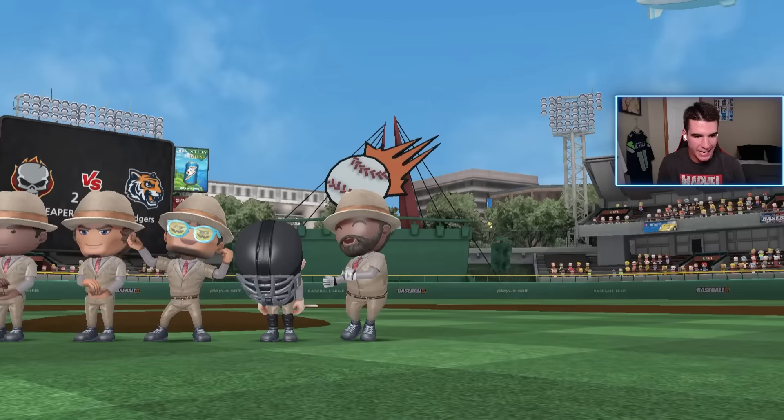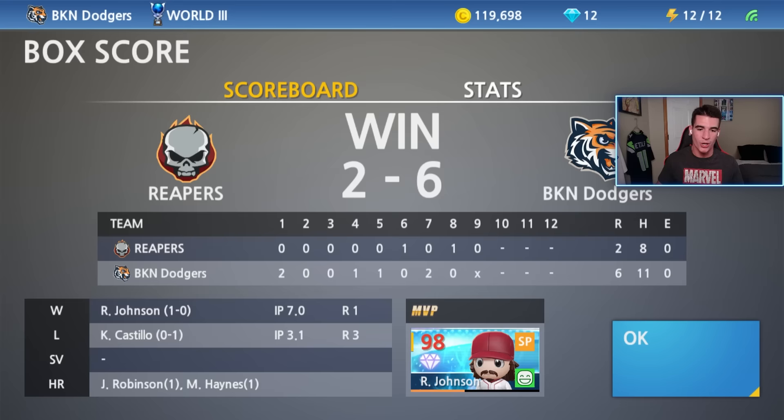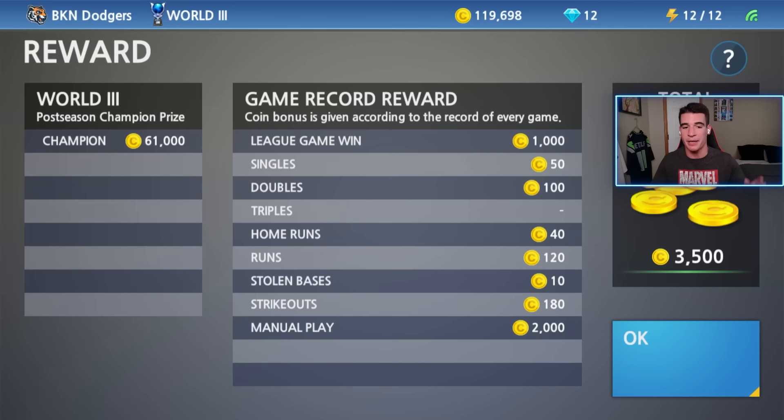Easy dub in our first World 3 game. When we sim, are we going to be winning these games a lot? Probably not — but I'll take it. We did hit a home run with Robinson, and Johnson had an outstanding game: 16 Ks, only gave up that one run, had that rocky inning but finished strong. Let me know some challenges down in the comments you want me to try. That's going to do it — I hope you guys enjoyed. If you did, go ahead and leave a like and subscribe. I'll see you guys next time.